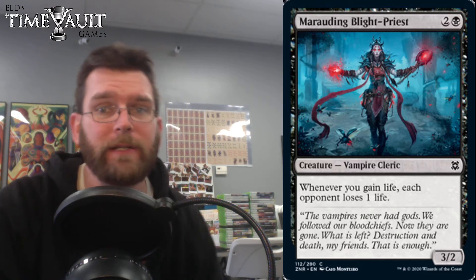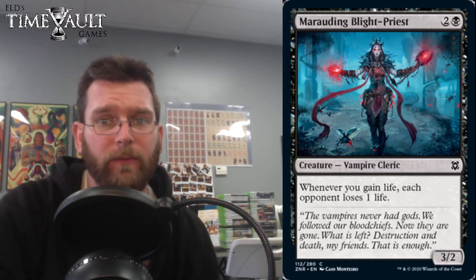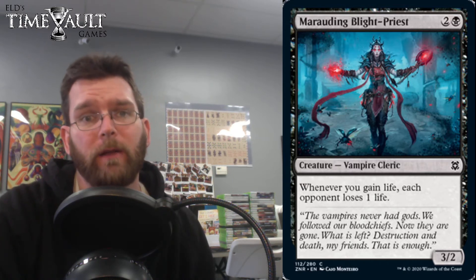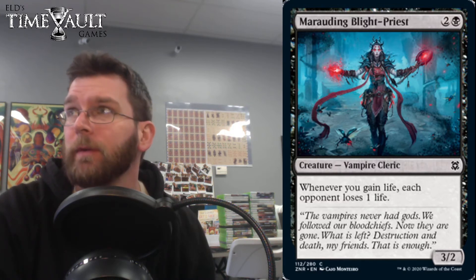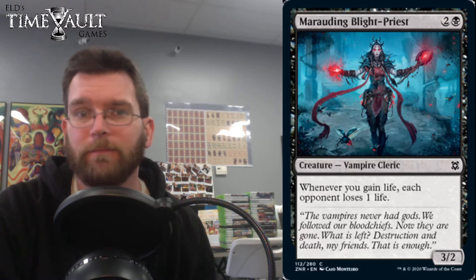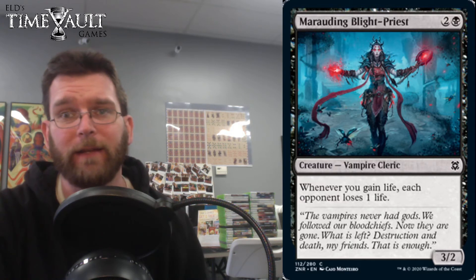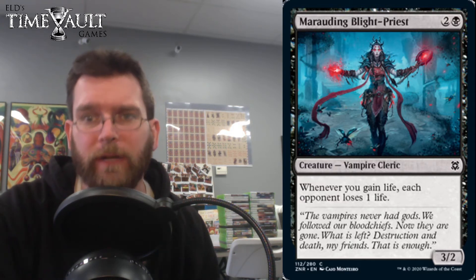Marauding Blight Priest pairs pretty nicely there. It's for three mana, we're going to get a 3/2, and whenever you gain life, each opponent loses a life. That's going to make all of your boon lands — the Pauper lands that when they enter the battlefield you gain a life — turn this into something that pings your opponent, which is pretty nice.